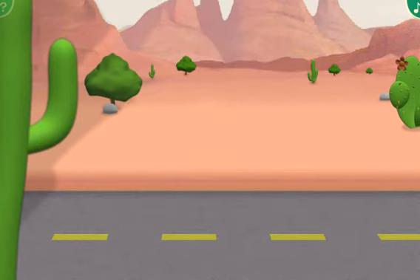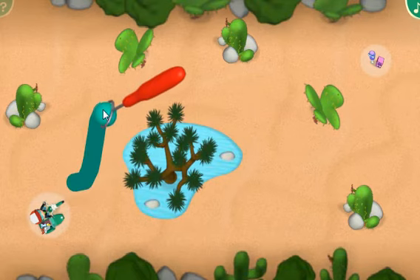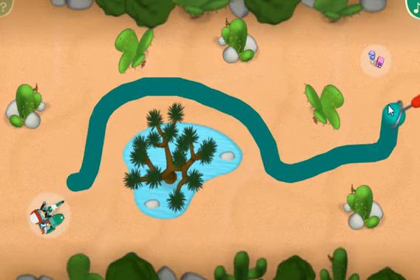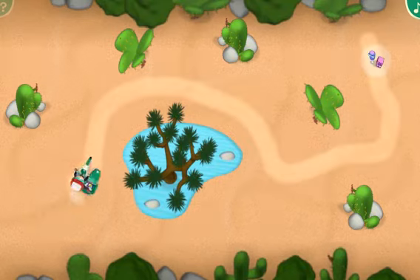But Turner and Stretch still need a ride. Click the flashing road maker tool to pick it up. And then paint a road that zigs and zags. Nicely done! Now Manny and his motorcycle will know just where to find his friends.